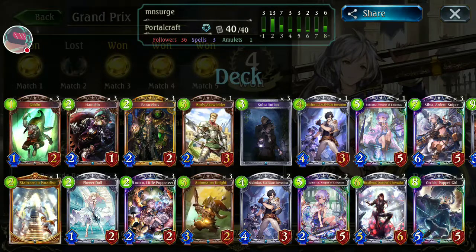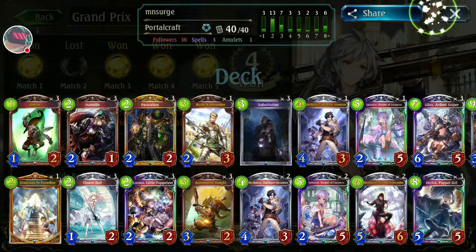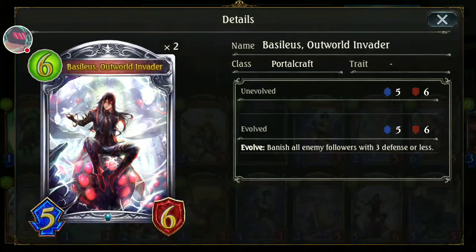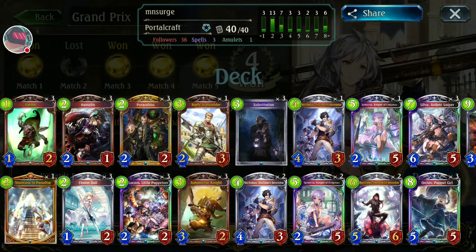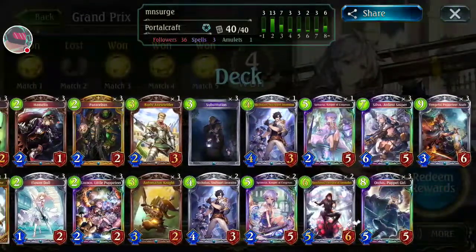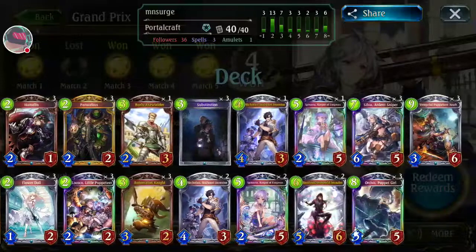I got this deck from a website called Mana Search — they are a team of Shadowverse players who give a list of pretty good Portal craft decks. For example, Burly Ex-Wilder, they put one of that guy in the deck. Today we're testing this deck and I want to show you how great Basileus Outward Invader is. If you want to try this deck, take note of the composition or check the Mana Search site for the deck.